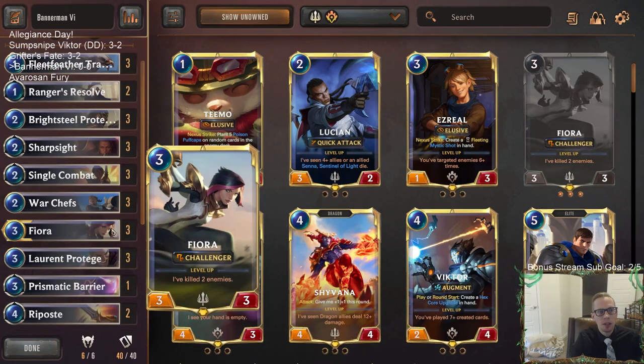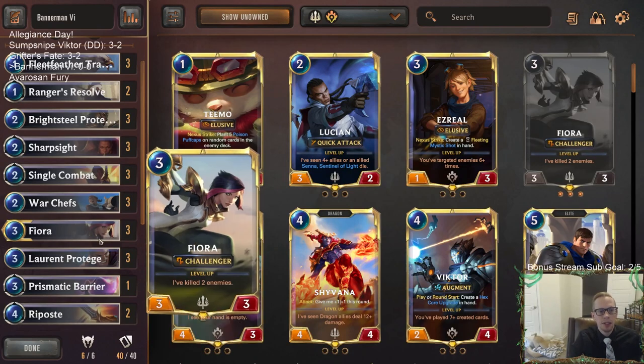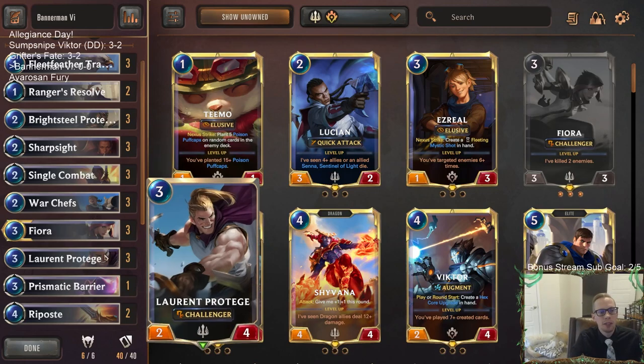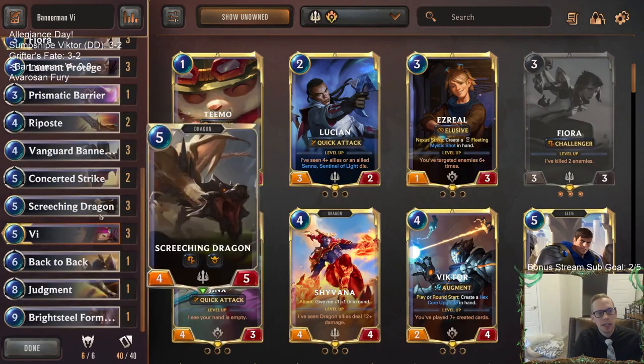So we're moving away from Plaza and trying Bannerman. We're going back to some challengers — lots of Ballistic Bots, Aphelios, Eye of the Dragon, and things like that. I think challengers are pretty good these days. We have Fiora and Leron Protege. War Chefs is back as a two-two and that's playable, which also helps out Bannerman. Both War Chefs and Bannerman are ways we can pump up Protege to three power, which is the necessary amount for a challenger, same with Fleet Feather Tracker.